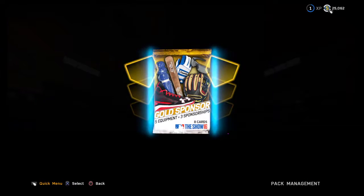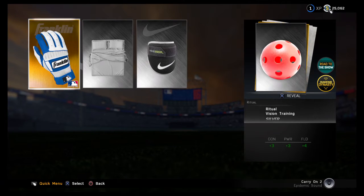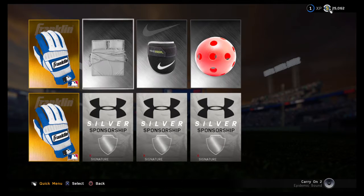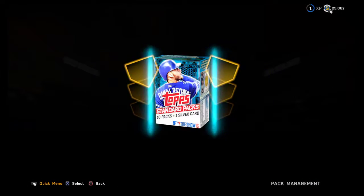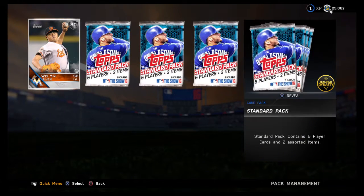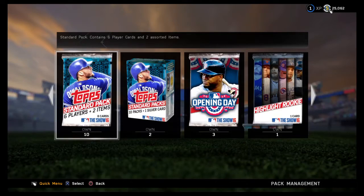Getting into the gold sponsor pack — I did open a couple random packs earlier and didn't get anything crazy. So here we are going to the boxes. We get a Hui-yin Chen — not too bad, a decent starting pitcher.